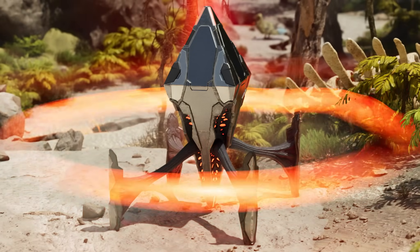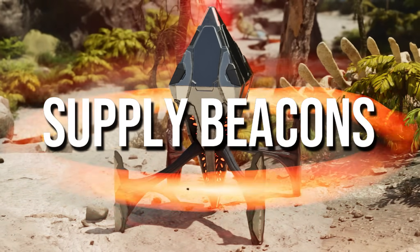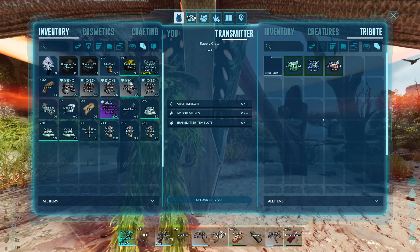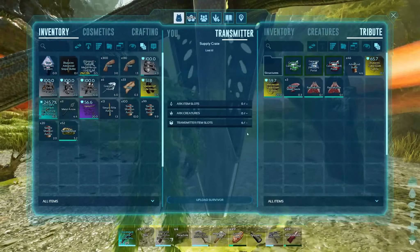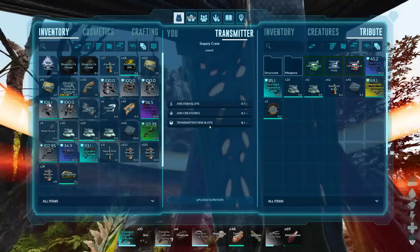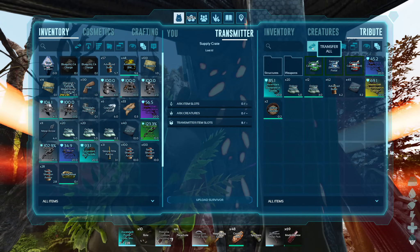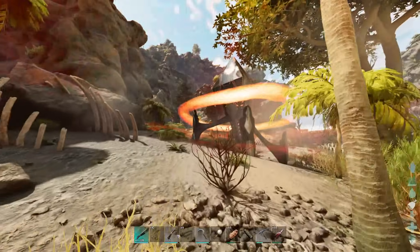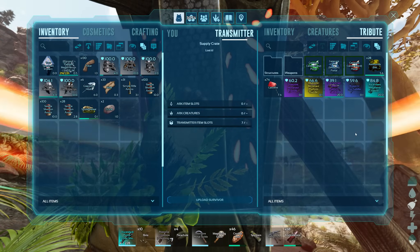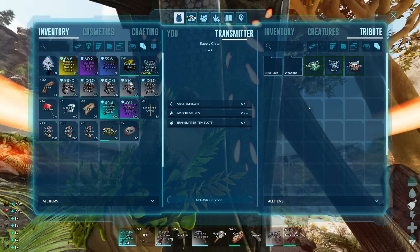Kicking things off at number 5 is going to be the land supply beacons — by far the most accessible and easiest method of finding loot for the majority of players. These drops offer a wide variety, including saddles, armor, weapons, tools, consumables and pre-made structures. Blue, purple, yellow and red crates are always worth picking up, with the red land beacon being one of the only places you can find a Wyvern saddle on the map.